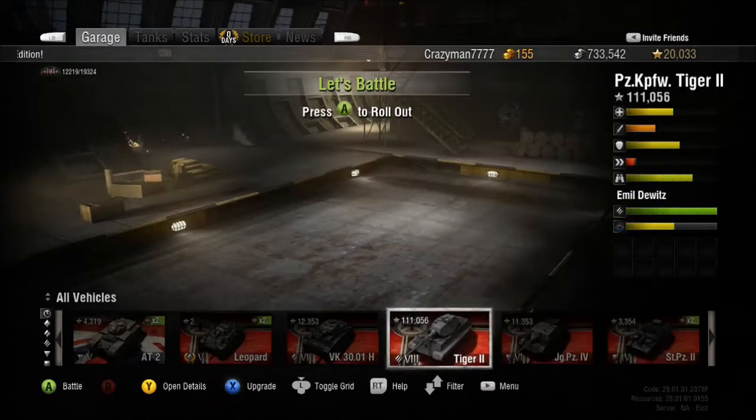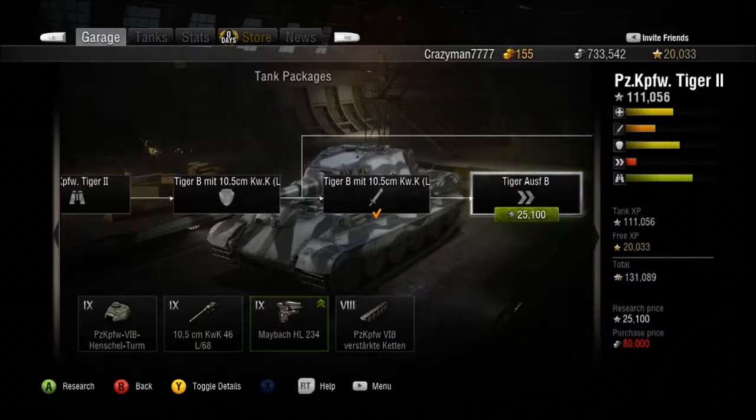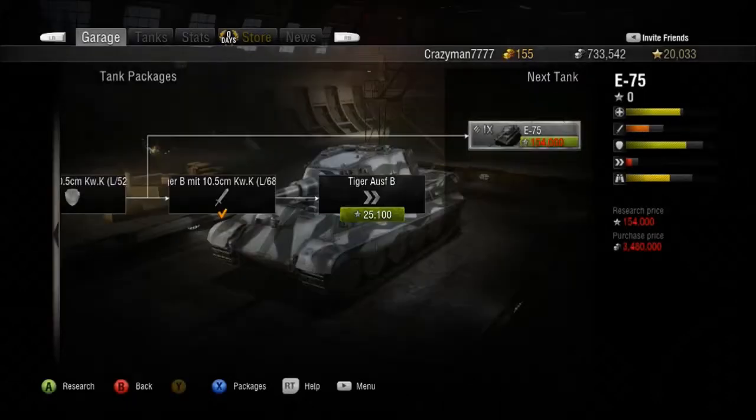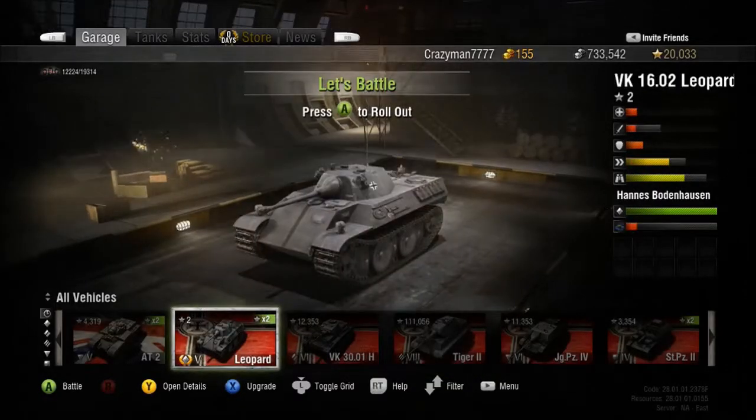Another thing to note is that for the Tiger II, I am within a reasonable distance of the E75, thanks to some free XP and some gold. And I will be playing another light tank, the Leopard.